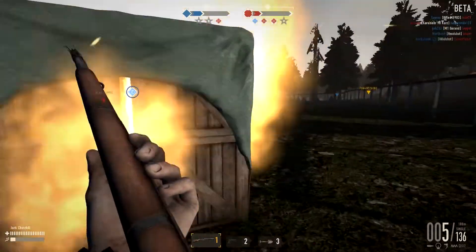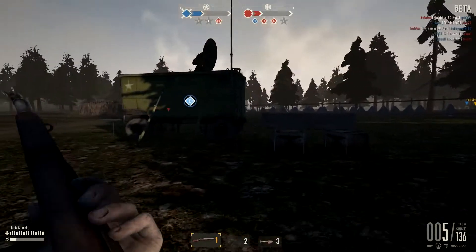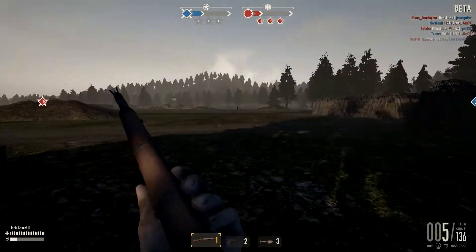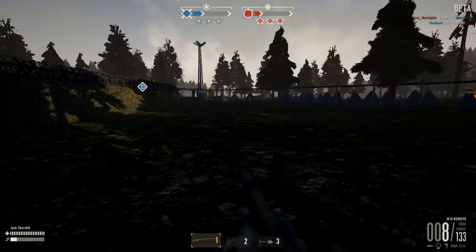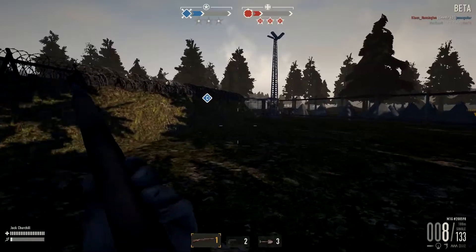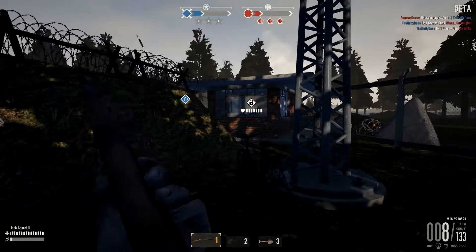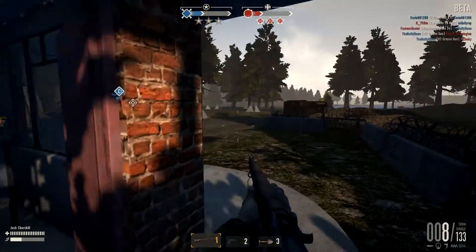It's all pretty much objective-based gameplay. They're trying to capture our objectives; we're trying to push them back. And that tank is coming towards me. I do have a spade and a pistol, which is awesome. Spade is like your melee weapon. You can unlock knives eventually, but at the moment I just have a spade.